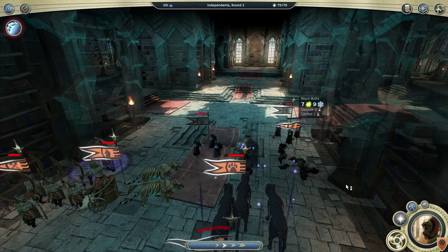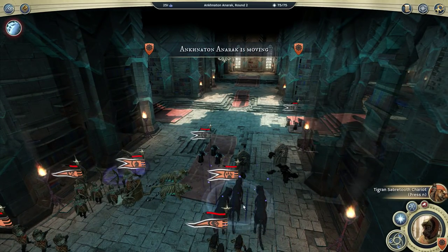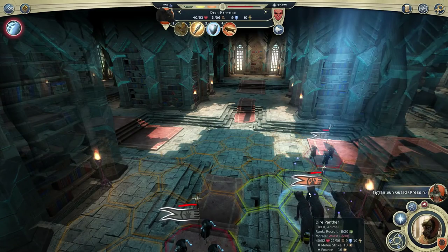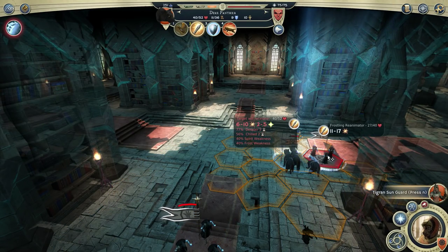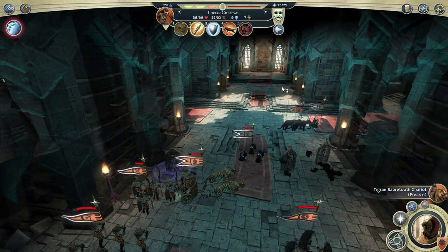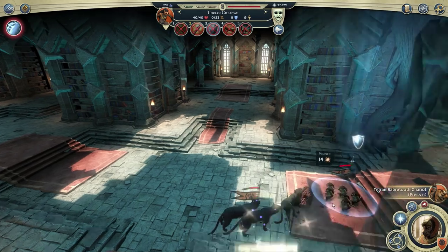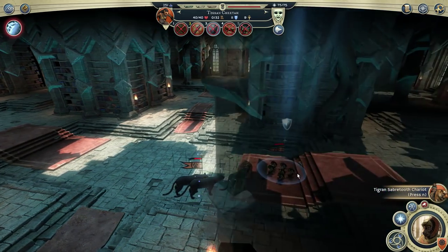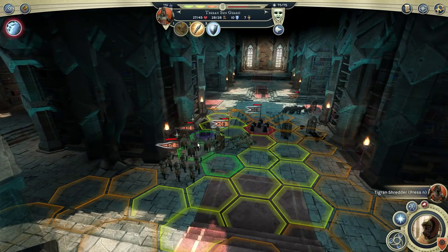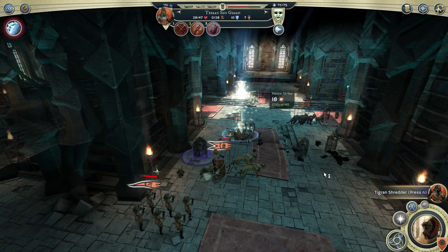Brown is in trouble — another sound tactical decision. We'll charge over and munch them with the Cheetah pouncing behind the last guy, flanking him to death. Kitty cat vengeance — we rule supreme!